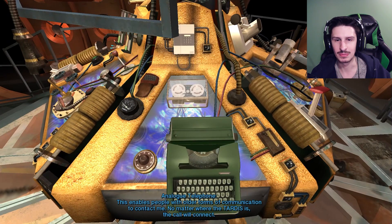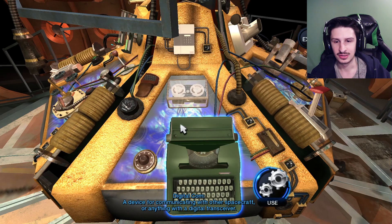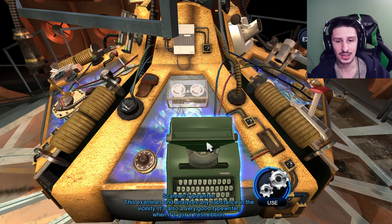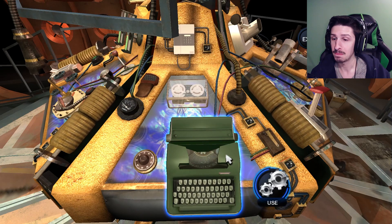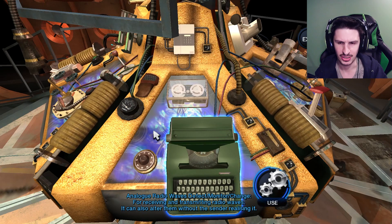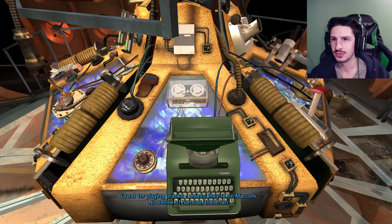Heisenberg focusing device - you can observe a subatomic particle's position and state, but never both at once. The device compensates for that. Good old Werner Heisenberg. I renamed this after him when he helped me fix it. Lovely bloke. Hated nuclear weapons. Surprisingly good singer. Analog telephones - this enables people with older forms of communication to contact me no matter where the TARDIS is and the call will connect. Digital comm - a device for communicating with other spacecraft or anything with a digital transceiver. Scanner typewriter - this examines and analyzes any substances in the vicinity. It's also a very good typewriter when it's got a good fresh ribbon. Analog radio waves detect monitor - changes for receiving and transmitting radio waves. It can also alter them without the sender realizing it.